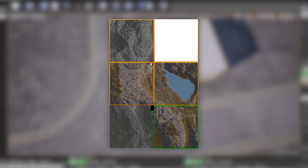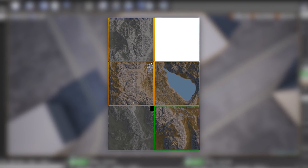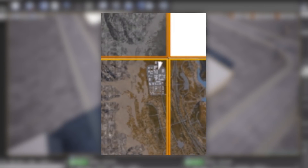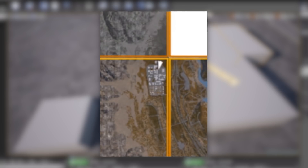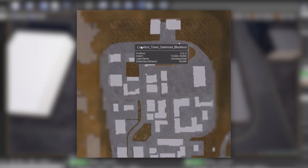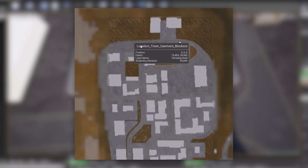Meanwhile, the ones that are colored are little areas that we can walk through and play around in. However, keep in mind that these 6 squares are still a work in progress, so we'll see a lot more work put into these maps. In the middle left square, you can see a little town area in the top right corner. There was one part in Shirk's devstream where he was zooming into the map and his mouse cursor happened to highlight this little town, showing the name: Location Town Canmore Blockout.